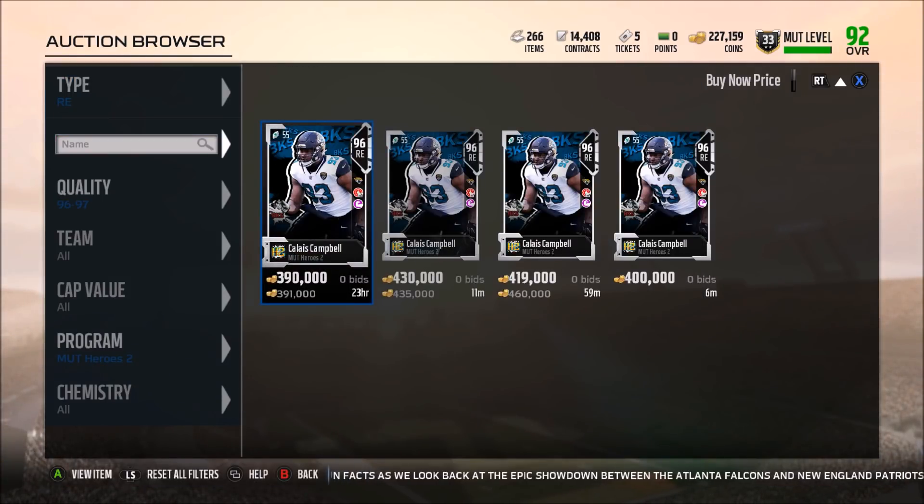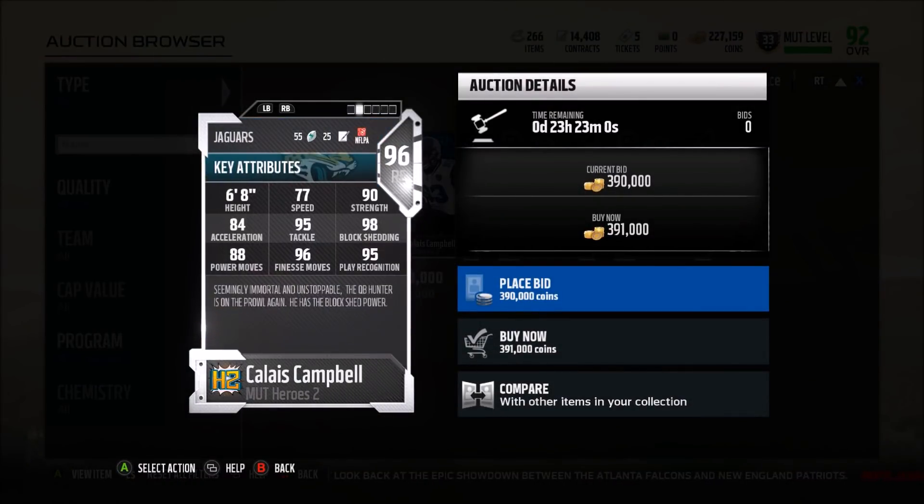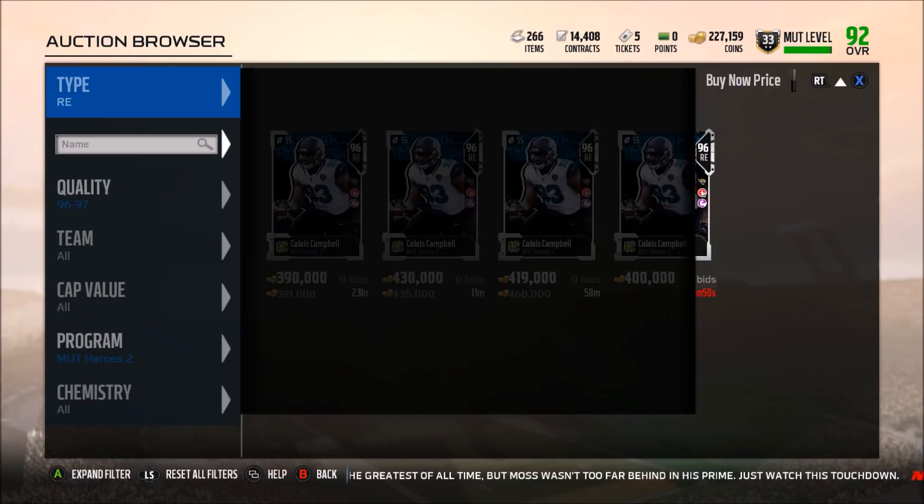At right end, Calais Campbell is going to be a block shed guy — definitely a guy you want on your defensive line. A little slow, but in terms of stopping the run with 90 strength, 98 block shedding, and 95 play rec, I can't imagine it's going to be very easy running to his side. He's probably going to block shed immediately, making it very hard to get past. He's going to be the best run-stopping defensive end in the game with that 98 block shed. But what's crazy is he also has 96 finesse move — so even though he's a little slow in the pass game, he's still going to get off the block well. 95 tackle, 96 finesse, 98 block shedding — that's one of the best DE stat-wise in the game right now.